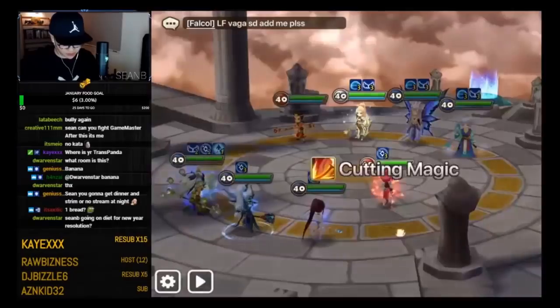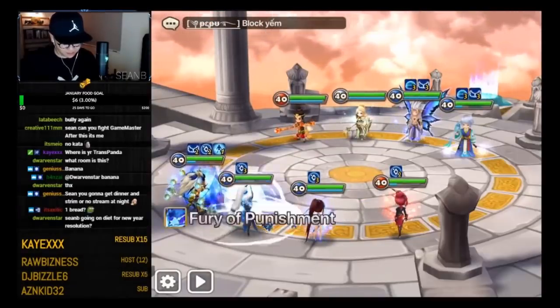Lisa will strip this target, this unit will strip that one, and this one will strip another. That's how the chain of single target strips functions as a team-wide AOE strip.